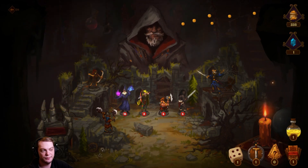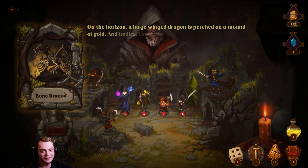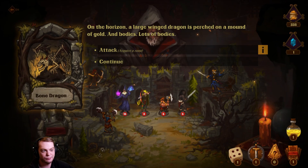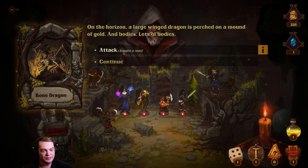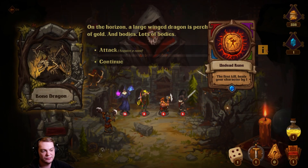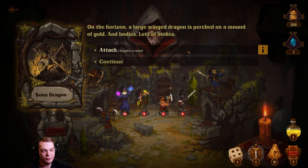Let's go! A dragon on the horizon — a large winged dragon is perched on a mountain of gold and bodies. Lots of bodies. Attack or run. Undead ruin: the first kill heals your character by one.